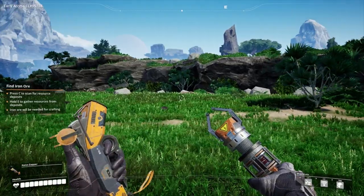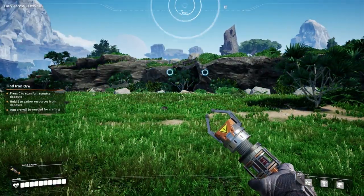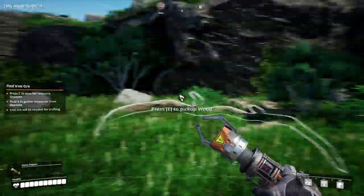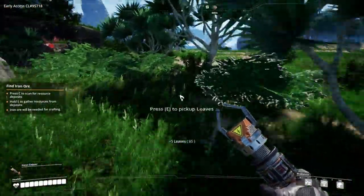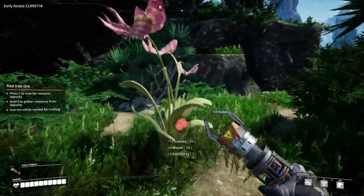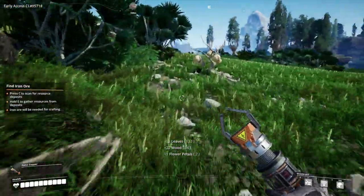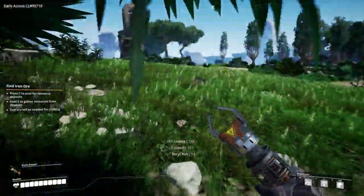Let's press C again — it's just ahead somewhere, 110 metres, so it's on the other side of this. Let's just grab everything because we might need it for something. Some more nuts and stuff.